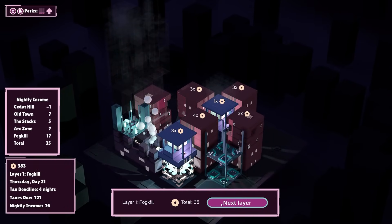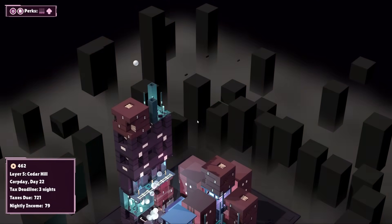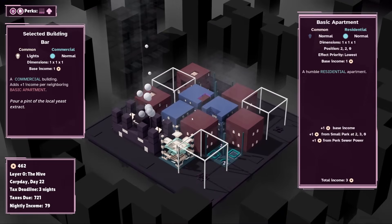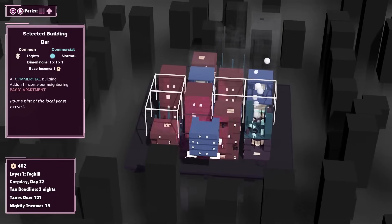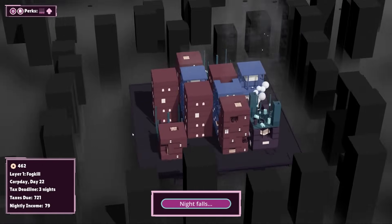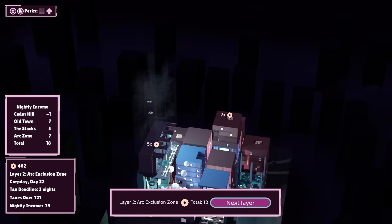Each neighboring commercial building, bar, basic apartments — let's build a bar right here. This is 10 potential income. Is there anywhere that's better for a bar? Not really. That's really good, in fact. Things are starting to get a little bit crammed, but that's okay.